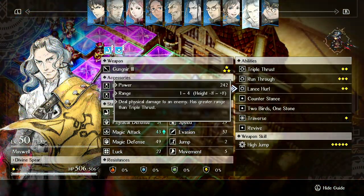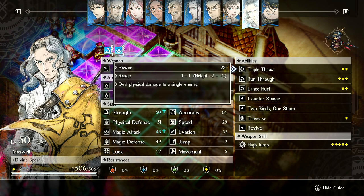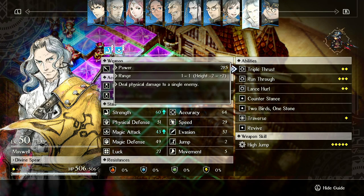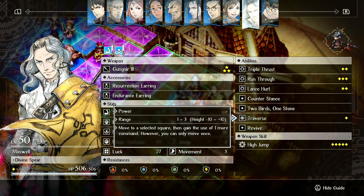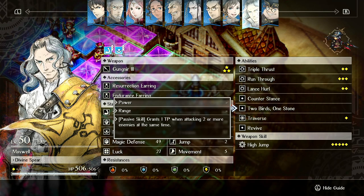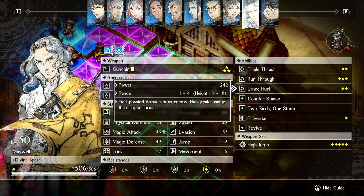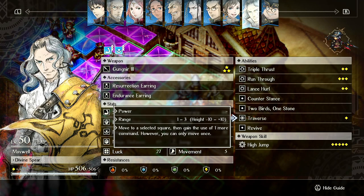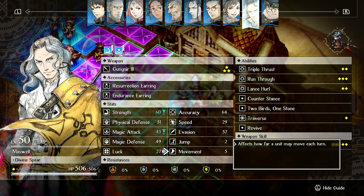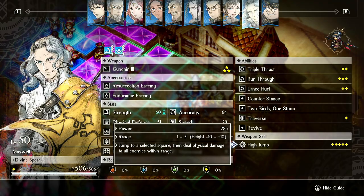Using him otherwise, when you're not spamming High Jump — like using Run Through or Triple Thrust on back attacks — is quite strong and can deal like 35 to 50% damage to basic enemies that aren't extremely melee tanky. Run Through is decent if you use it behind enemies. Traverse I'm not a huge fan of because it just burns through your TP, and what I'd like to do is save TP for High Jumping. Two Birds One Stone is a good ability, but I think his kit is designed so you want to spam AoE stones or stab two enemies at a time to build TP and then spam High Jump. Lance Hurl — why bother? I'd rather just be dealing big AoE damage the whole time, and as long as you play around your batteries correctly, he can High Jump very frequently, potentially every other turn.